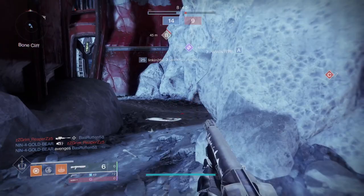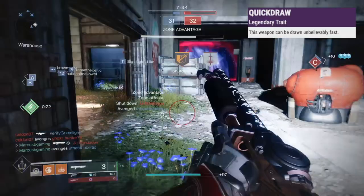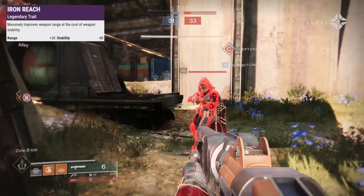In the mag slot, Assault Mag adds 15 stability and lets you shoot faster, and Accurized Rounds adds 10 range. In the next slot, Quick Draw still helps you switch weapons quick, Surplus boosts handling, reload, and stability for having abilities charged, and Eye of the Storm adds accuracy and handling as your health drops.